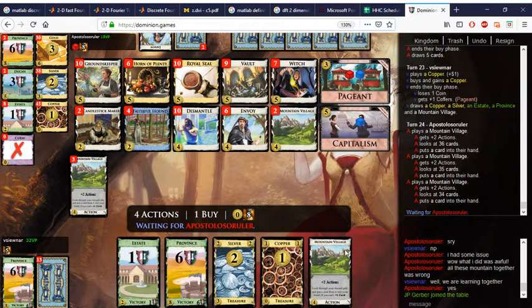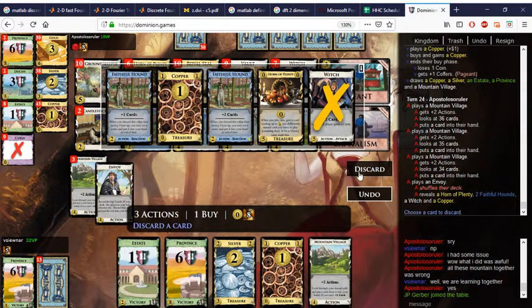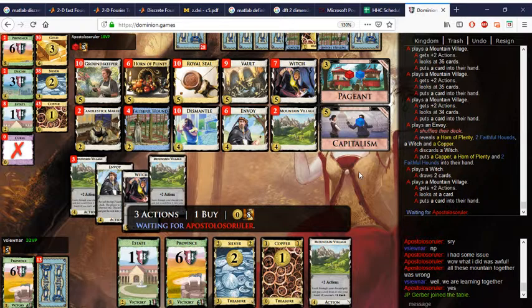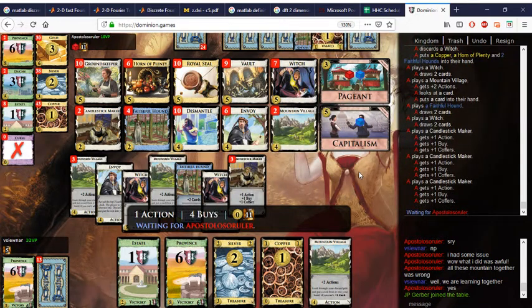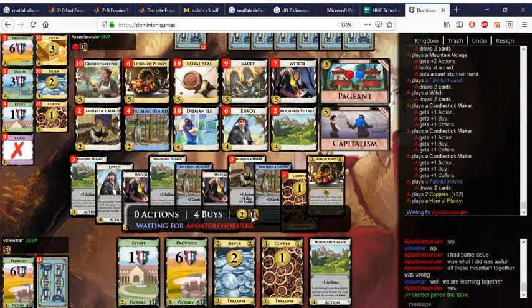Could spend a lot to get two Duchies or spend some to get one Duchy. We'll buy the Copper, keep this. With a good turn here maybe we can win. I don't even know what's in my discard — this Mountain, I have the Province in hand. I think I have to deny the Witch. It does give them a Horn but I don't want to give more Horns. Just 13 — can't, well they could end the game.